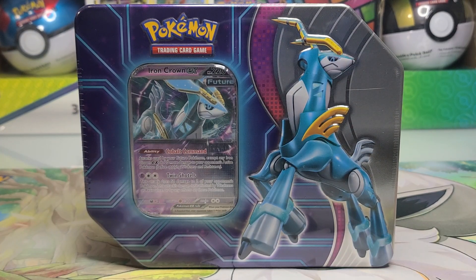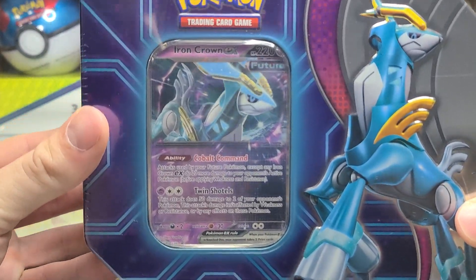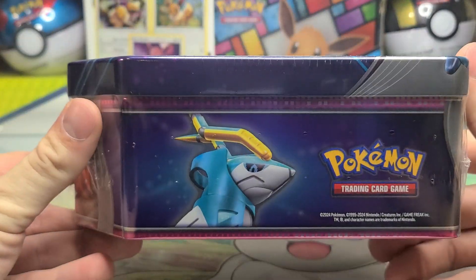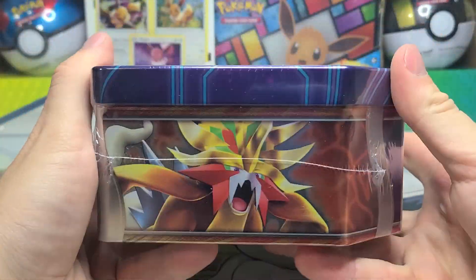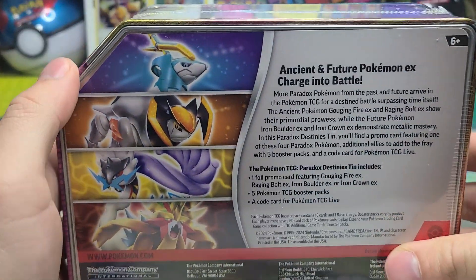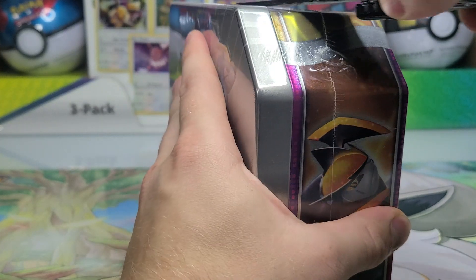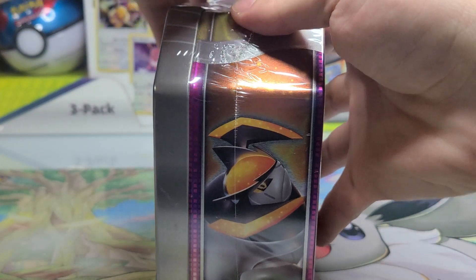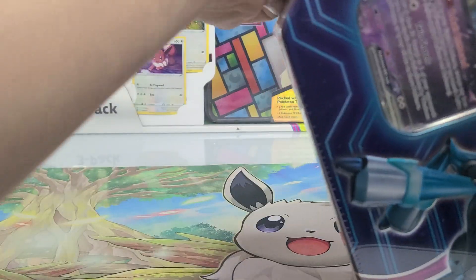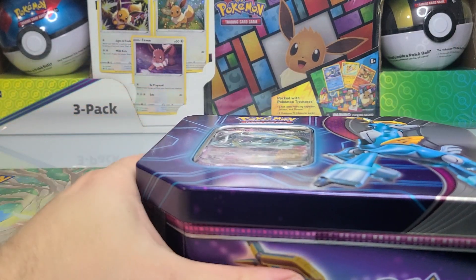Good morning on your start to the weekend. We have our third of four tins to open up today — Iron Crown EX, Blackstar Promo 146. Already opened the first two and now we're on to number three as well as our five booster packs on the inside. Get our knife under the plastic and get all of it out and opened so we can get straight to the packs.